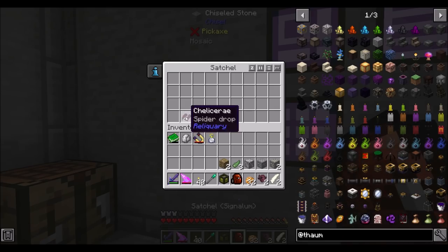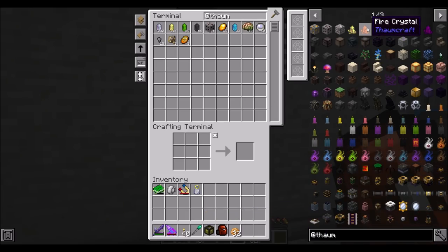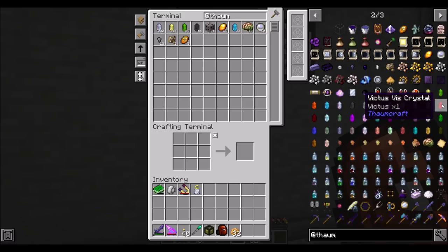I basically went around the world looking for crystals, and I haven't found any fire ones. Not a one fire crystal yet. So obviously we've got a decent amount of all the others, especially Ordo — got a lot of that. But hardly any Ignis. Look at me remembering the names of things. It's been a while since I've done Thaumcraft, so I'm kind of excited to play with it a little bit.